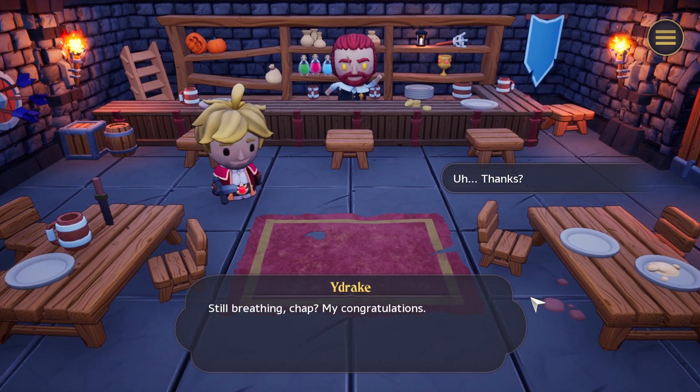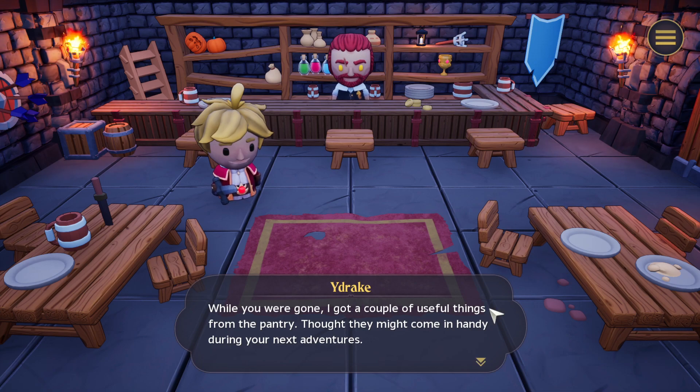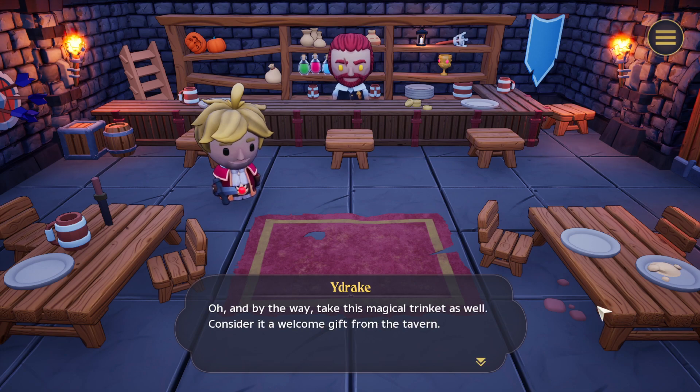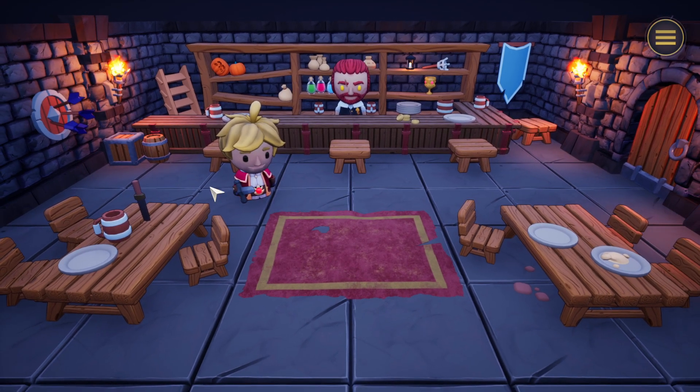Hey Mr. Wydrake. 'Still breathing champ? My congratulations. While you were gone I got a couple of useful things from the pantry — thought they might come in handy during your next adventures. I won't give them away for free, but I'll gladly exchange them for gold. Drop by if you want to buy something. And by the way, take this magical trinket as well — consider it a welcome gift from the tavern.' Dragonheart — collect defeated souls! Oh, we can collect souls! Is Mr. Wydrake a dragon? Is he using us to collect souls for him? Kinda seems like it. Buy this for zero — start potion, start dungeon with a heal potion, cool. Increased base HP and attack for 20 — gimme! Simple but cool upgrades.